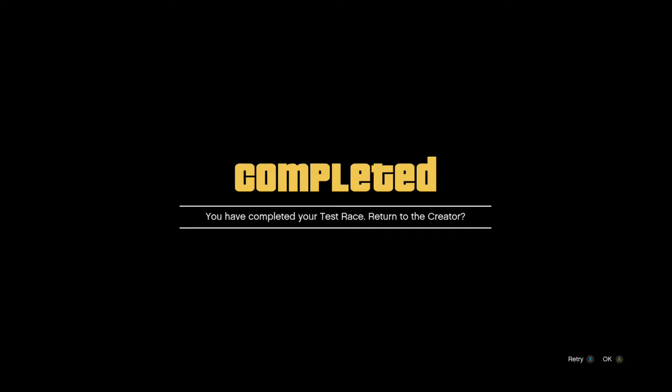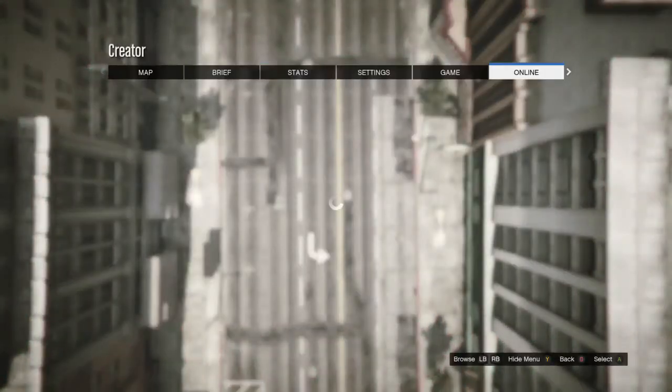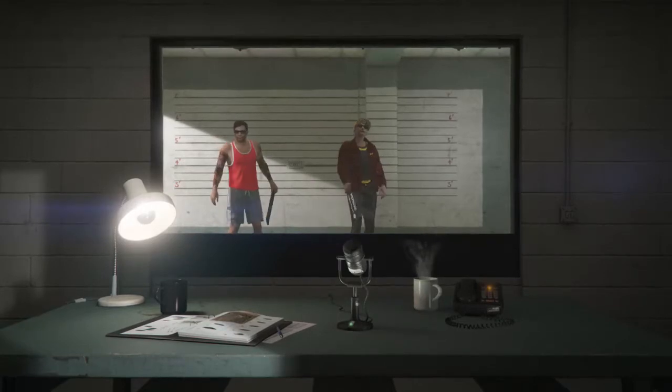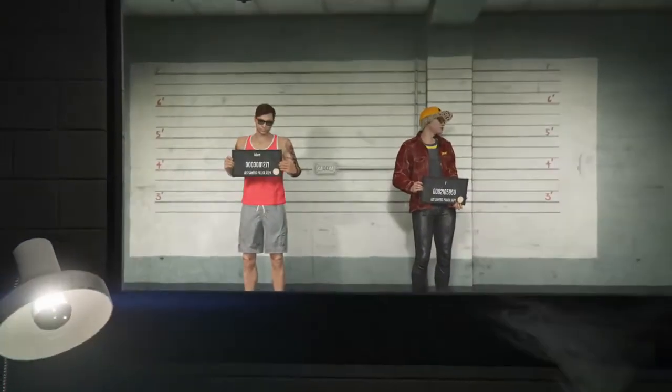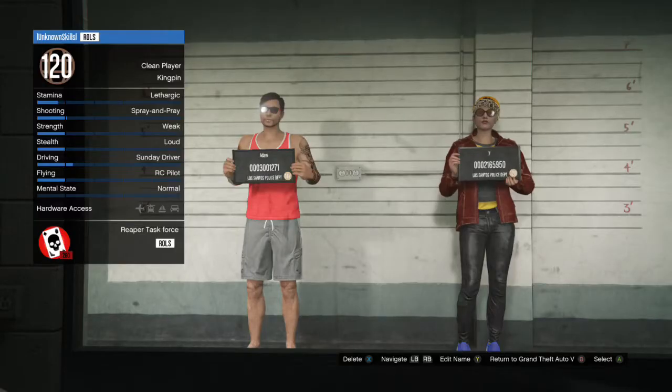After you complete the race, press the button to return to the creator. After you return to the creator, you'll spawn above your race overlooking it. Press start, go into online, go to choose character. We're going to be deleting our female character — you'll see it start loading. Delete the female character that has the outfit on, press delete, confirm yes, and delete the female character.